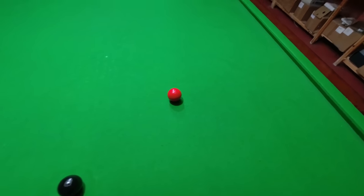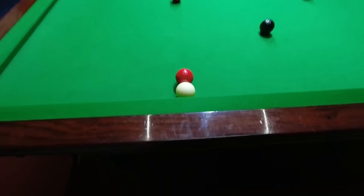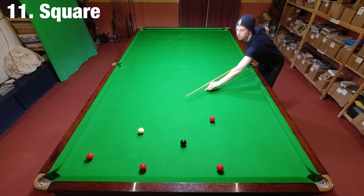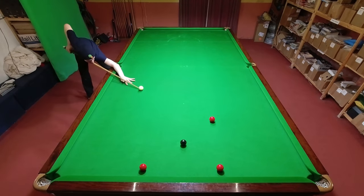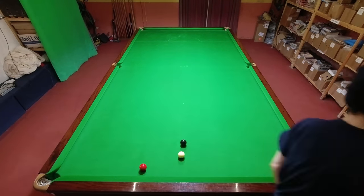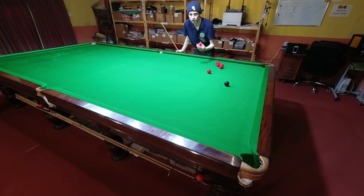The moderate challenge is very similar — it's called 'Square.' Here you position four reds in and around the black spot in a square formation, with the two reds on the top cushion a ball length away from touching. Having those two reds on the top cushion a little bit closer makes it even more challenging, because you need the right angle on the black twice to get down for those reds and make the clearance. The position is just a little bit more awkward.